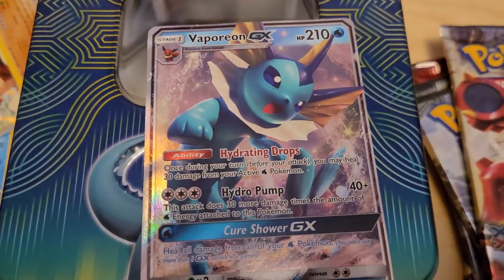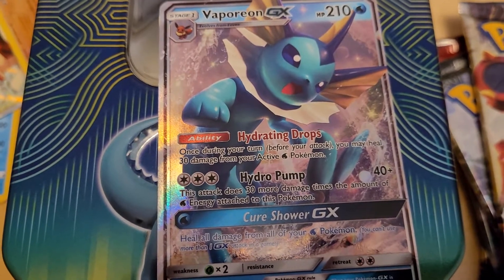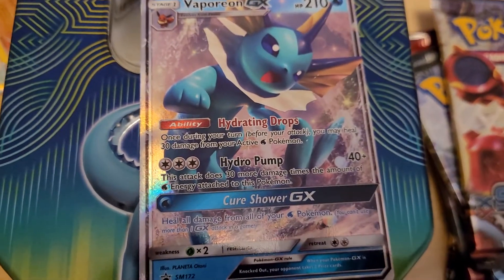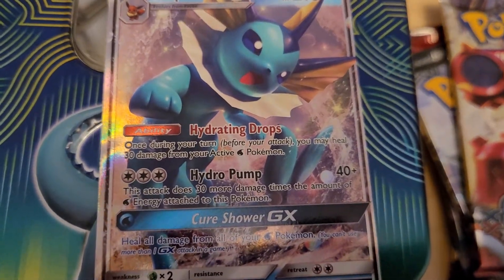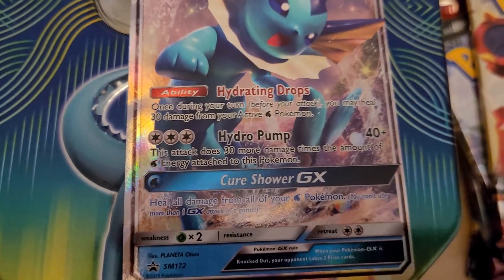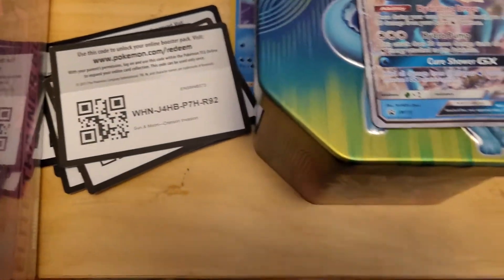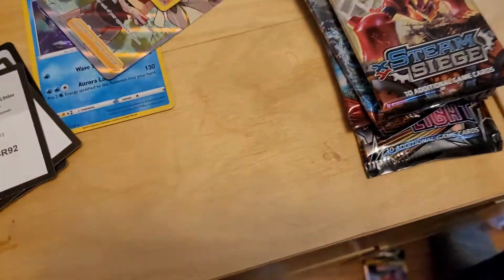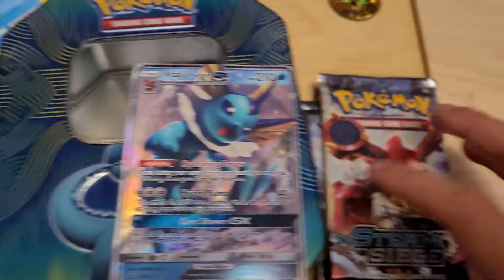Let's read what Vaporeon does. The ability — Hydrating Drops: once during your turn before you attack, you may heal 30 damage from your active Water Pokémon. For three Colorless, Hydro Pump for 40+, doing 30 more damage times the amount of Water Energy attached. For a single Water Energy, Cure Shower GX — heal all damage from all of your Water Pokémon. Works pretty well for a Water-type deck. I'm gonna keep it for myself.